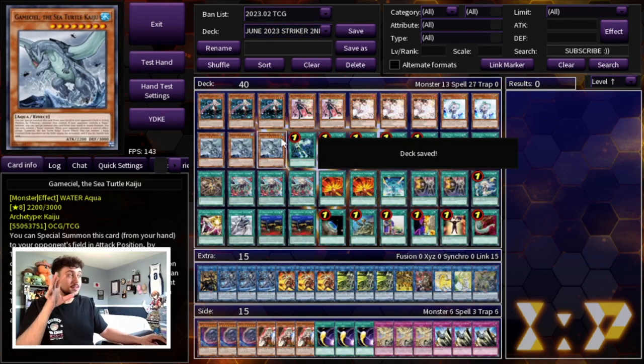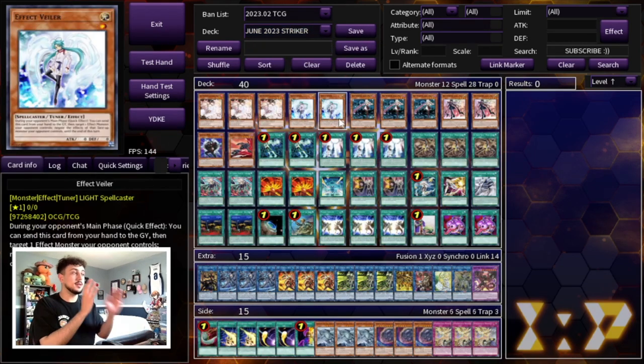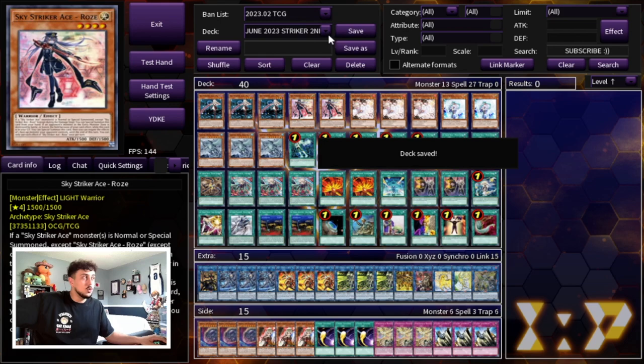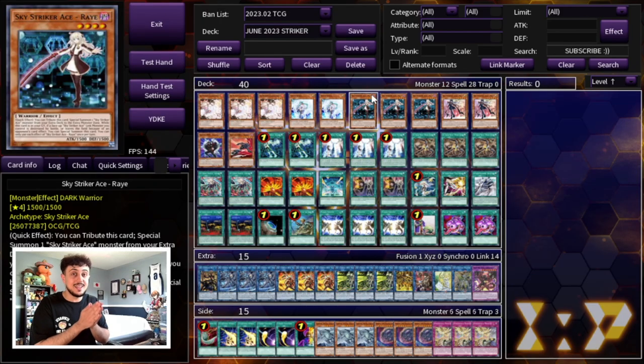And that's it for both deck profiles. I was talking fast but I really didn't want to waste your time making this video 30 minutes long. I hope you got a little bit of insight on how to play both decks. I've never done two deck profiles in one video before — this is my first time. Let me know in the comments if you'd prefer different versions this way or separate videos. These are two ways you can be playing Sky Striker competitively, and in this new format I actually think this might be one of the most powerful decks post-banlist.